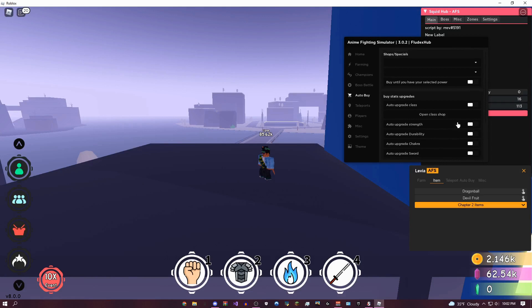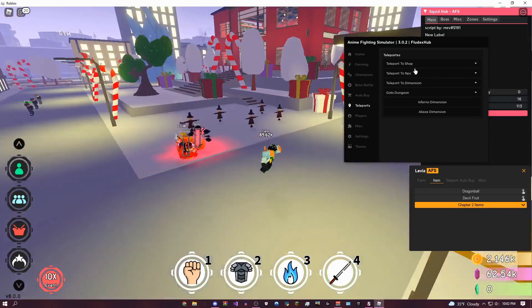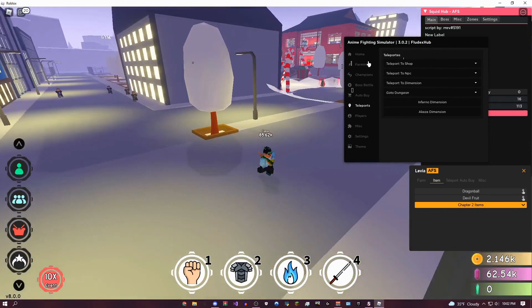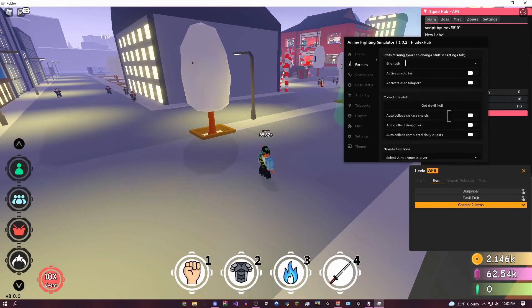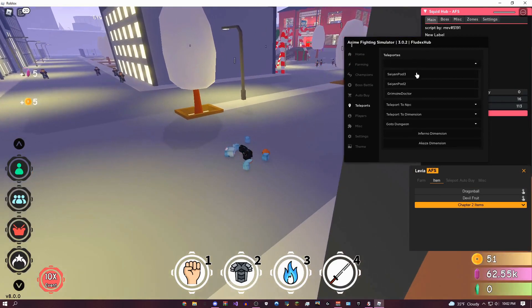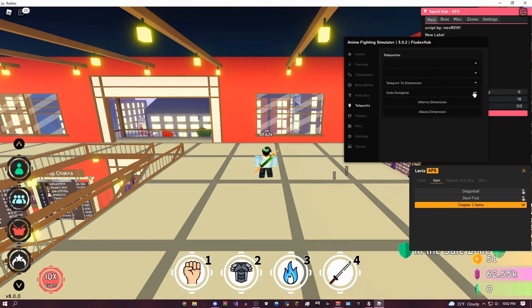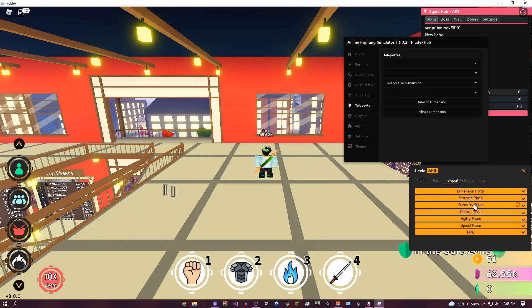There's buying aura chests, and then of course simple teleports to anywhere in the map. I think the guy who made this GUI doesn't really speak English or just made a ton of typos — there's like 'stats farming' and a bunch of random typos, so just ignore that. For teleports, you could teleport to any of the shop merchants, you can teleport to any NPC, you can teleport to a dimension — though that might bring you out of the game so you might have to have it in auto-execute. These are all the dungeons you can teleport to, and I don't think it lets you teleport to players, which is a little bit of a downside.